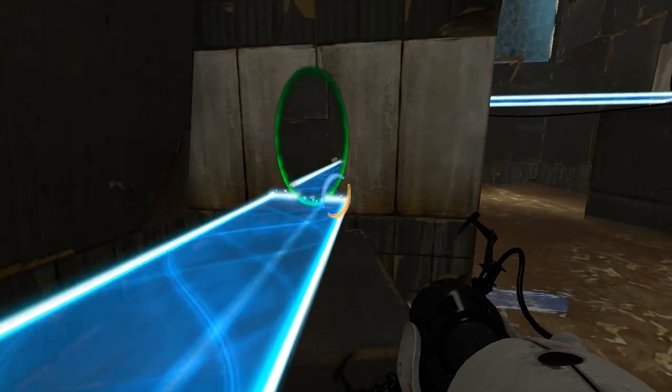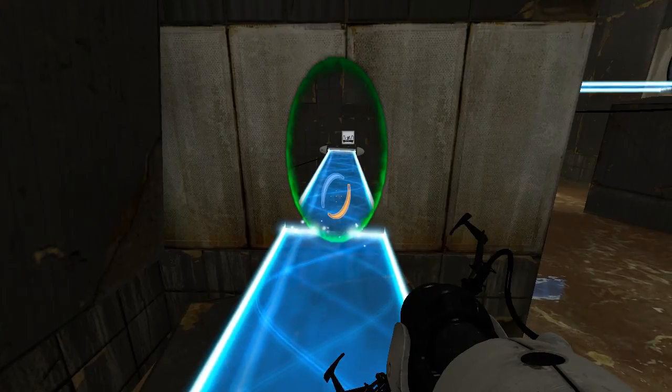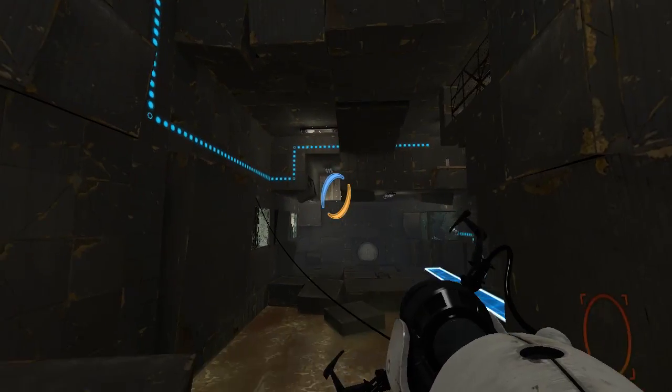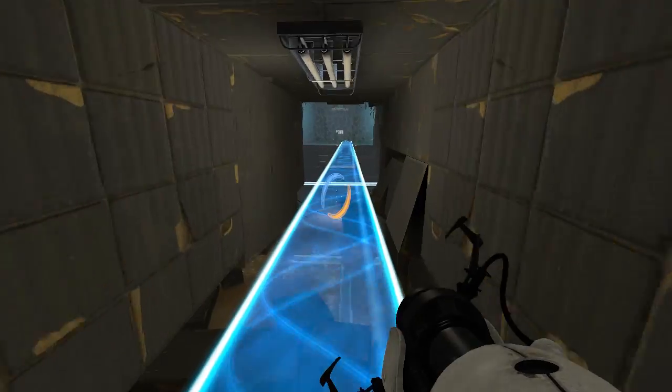Well, that looks useful. We're gonna use that momentarily, in fact. What's this light bridge? This light bridge is tilted! I love that! Look at that — it is not straight. It is a tilted light bridge. You can see it, it's visibly tilted.